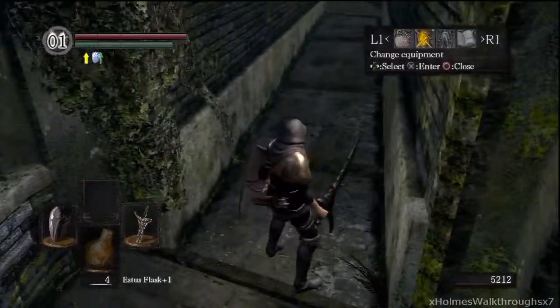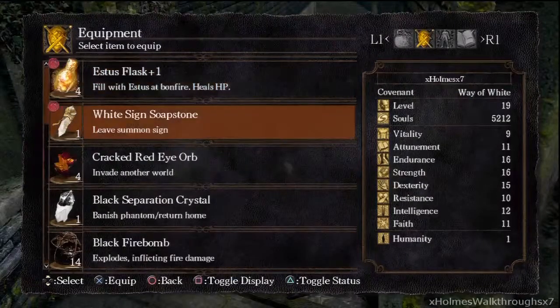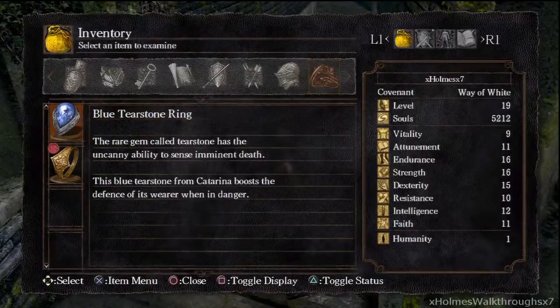Right here is the Blue Tearstone Ring. This ring boosts defense when your HP is low — right when you're about to die, your defense will shoot up. That's what this ring is about.